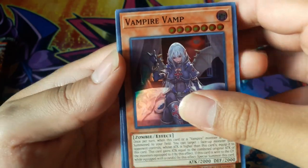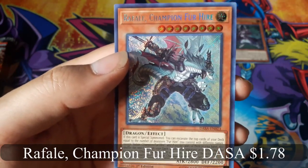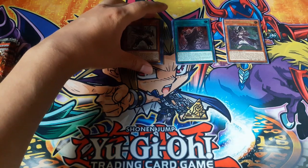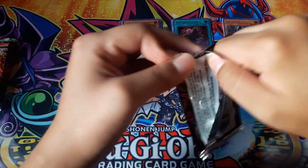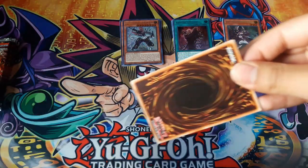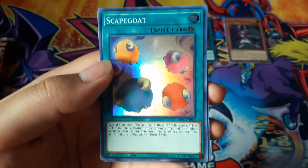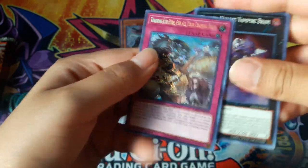Vampire Vamp. Rafael Champion for Hire for a Secret Rare — not bad. Crimson Knight Vampire Bram. Scapegoat. Training for Hire for a Secret Rare — okay, okay, okay.